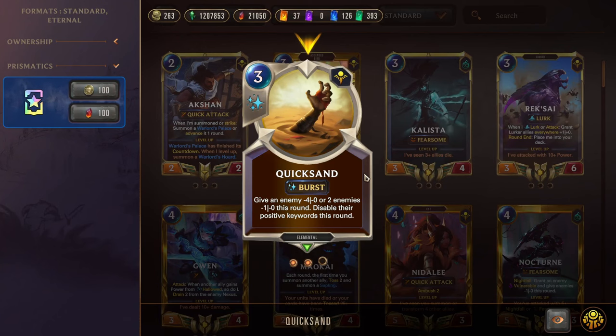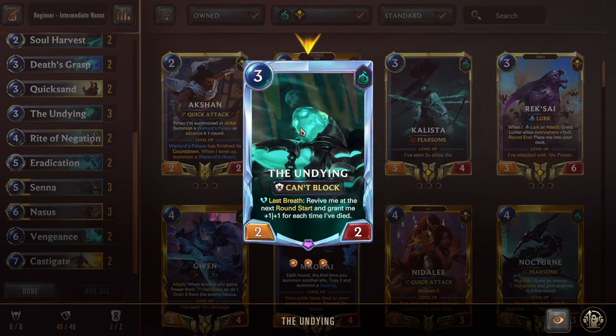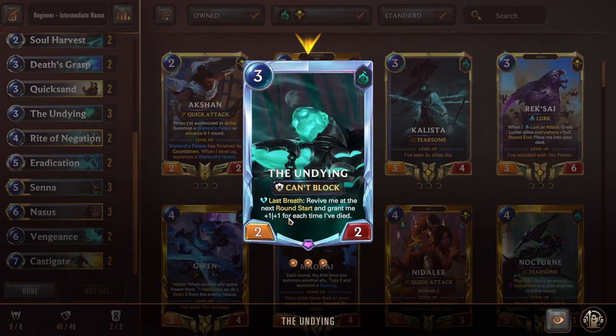Next we have Double Quicksand for those pesky elusive decks — being able to turn off those keywords is super nice. We can also turn off Overwhelm and chump block without taking extra piercing damage, or use it for big attack mitigation. Next we have Triple Undying — a reoccurring token for us. 3 mana 2-2, can't block. Last Breath: revive me at the next round start and grant me 1-1 for each time I've died, so it ramps up. We can use this as a Death Grasp target. If Senna sees Undying die to one of these spells, that counts as a plus 1 for her — and another plus 1 if we also kill the opponent's unit with it. So Undying is just super valuable, a super good target for all of these kill spells.